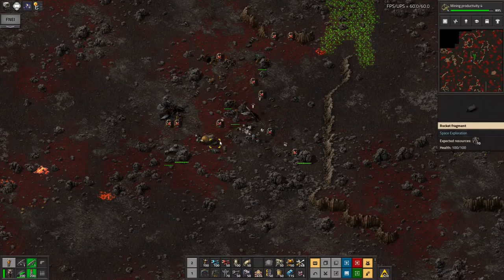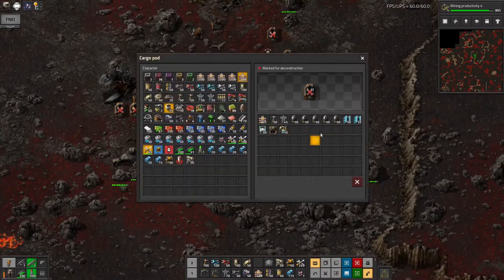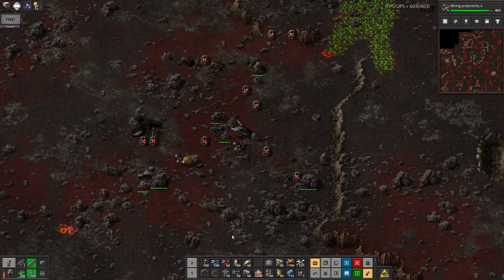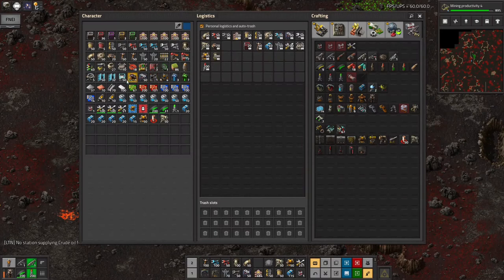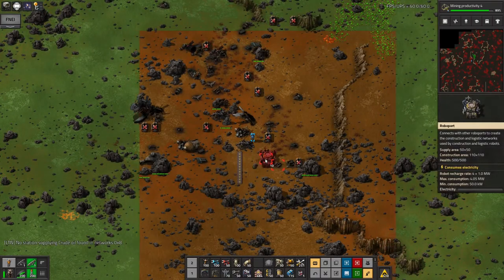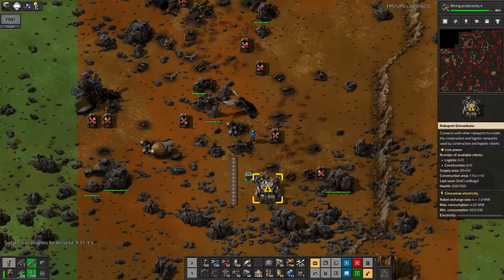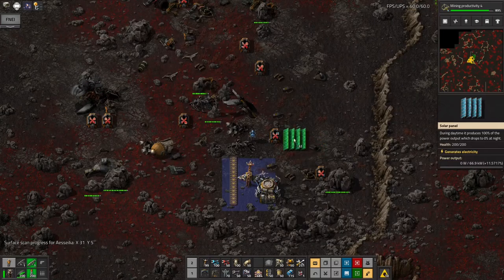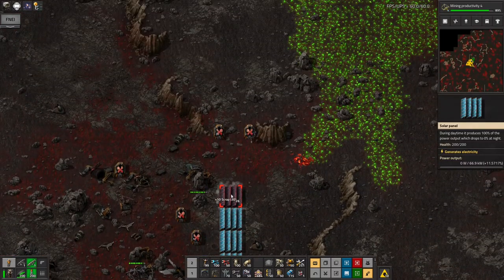First things first — the bots are starting to pick the stuff up, but let's tell them not to because it's just going to be a faff. I'll grab some of it myself as well. The best way to get all of this back to the base is going to be to build up, get the robots collecting it, dropping it into a chest, and then putting it onto a belt and feeding it all down to the base automatically. In order to do that I'm going to need to set up some power up here. Fortunately I've got a lot of solar panels to do that with.